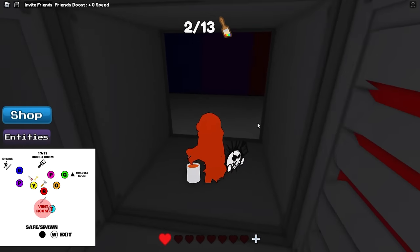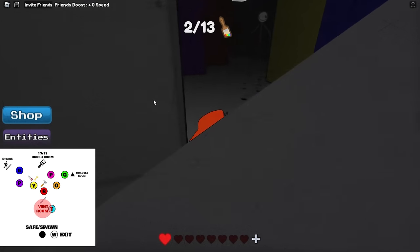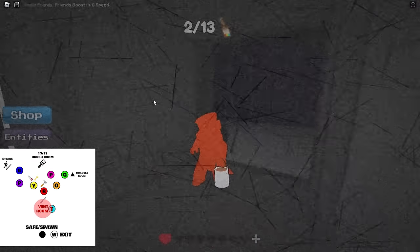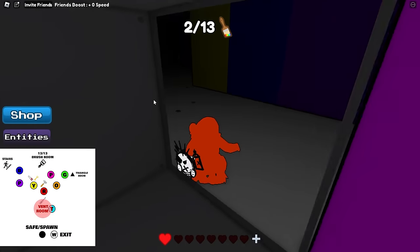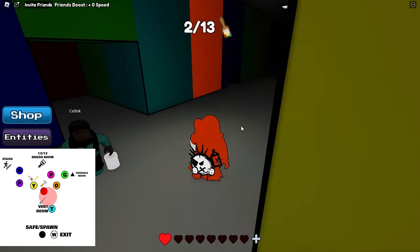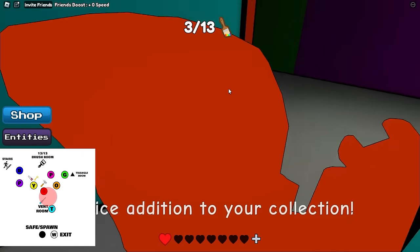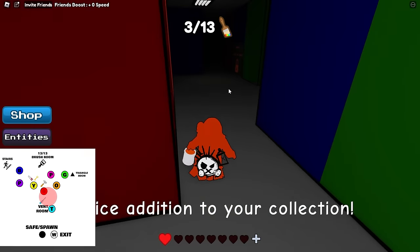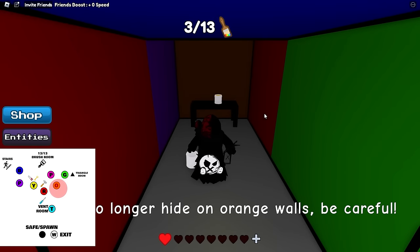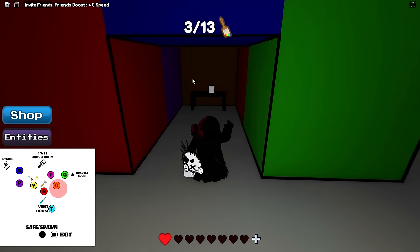Come through this door. The next thing you're going to do is find the orange room. From here, you're going to make a left. If he stays like this for a little while, don't worry — he'll teleport away. Come over here, make a right. This is the red room, remember that. Go through here, grab your paintbrush, and follow this around. There's orange.